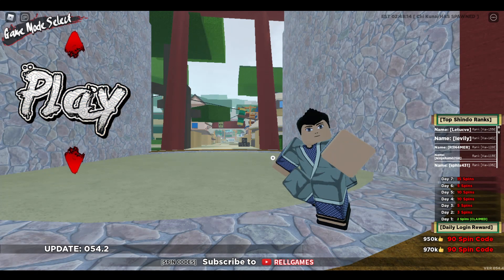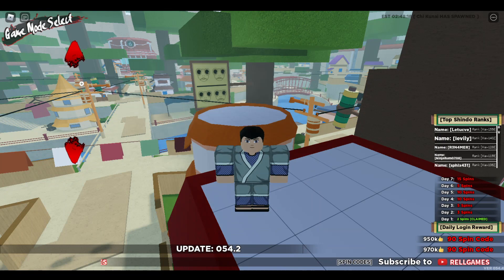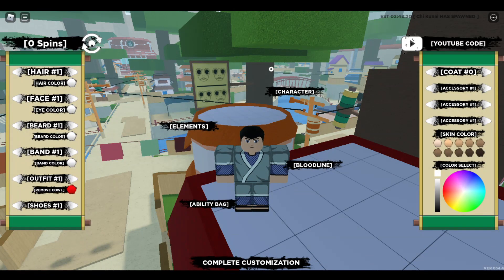The first thing you're going to want to do is obviously load into the Shindle Life game itself. From there, go ahead and press this little red arrow above the play button and go into the edit area. On the top right of your screen, you'll see a YouTube code area, and this is where we're going to go ahead and redeem all these great codes.